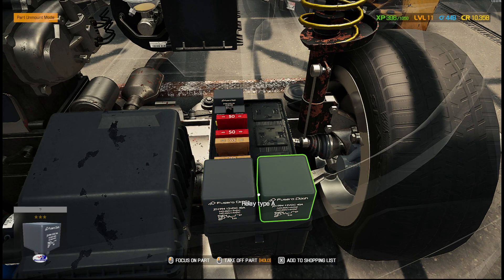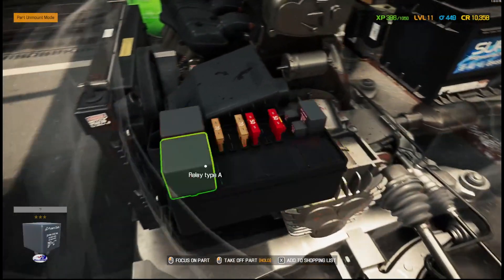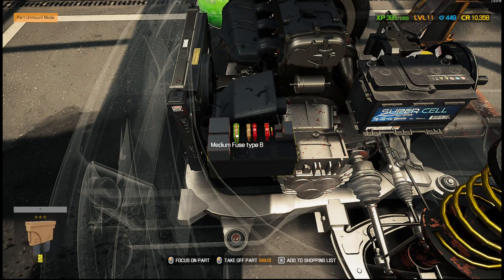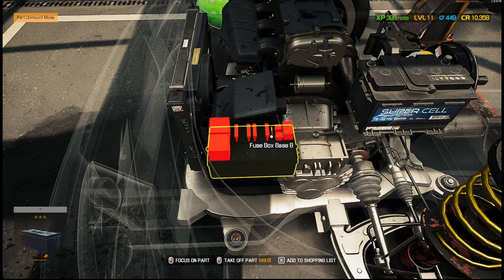These relays control the car's electricals. All of these fuses and bits and pieces in here control everything. If one of your relays is gone — I think it's relay B that controls the starter, though I can't quite remember — if relay A or relay B don't work properly, you need to change them.